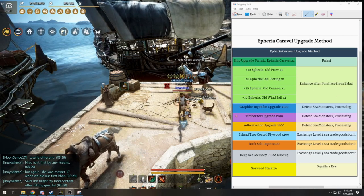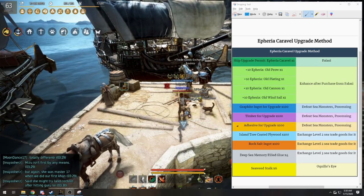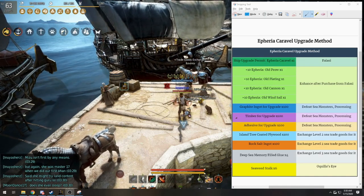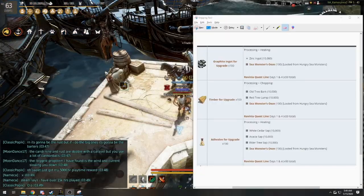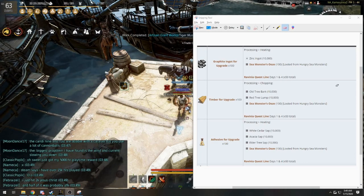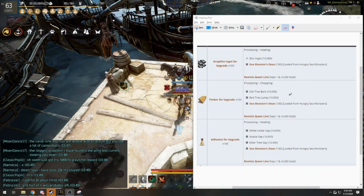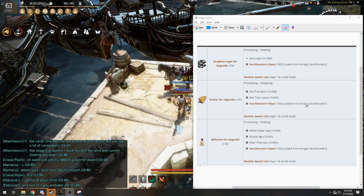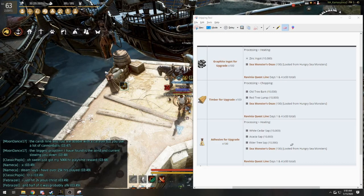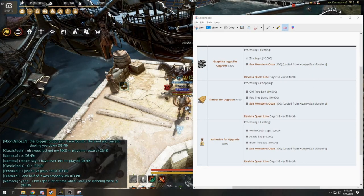Next, let's look at the next three items in the same group. You need 100 graphite ingots for upgrade, 100 timber for upgrade, and 100 adhesive for upgrade. Doing those daily quests will give you about 50 of each, so you're already halfway there. For the other 50, graphite ingots are made by melting one sea monster ooze with 100 zinc ingots. The timber will be made by chopping 100 old tree bark with 100 tree lumps and one sea monster ooze. That means we're going to need 5,000 of each of those materials and 150 sea monster ooze.